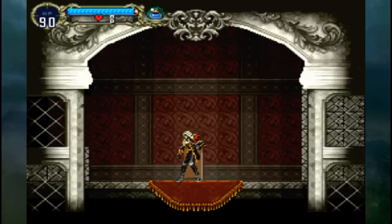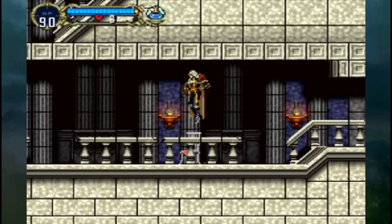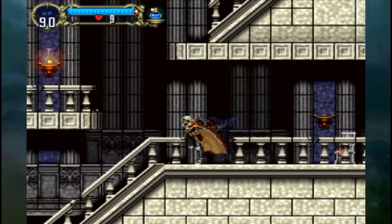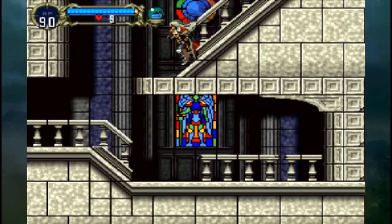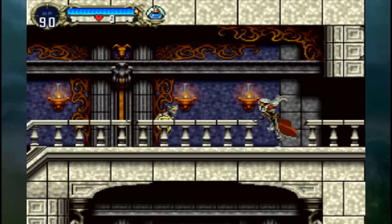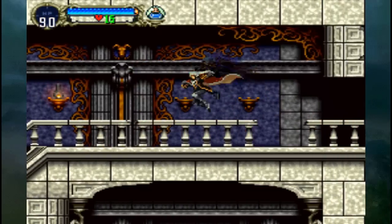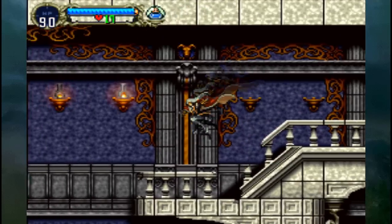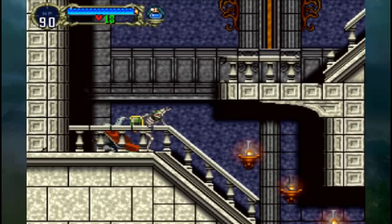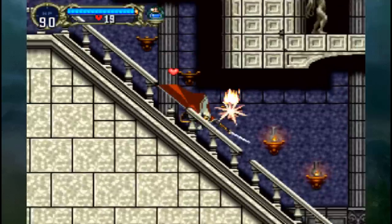Hello! Welcome to part 2 of Let's Replay Castlevania: Symphony of the Night. Where we last left off, we are in the Marble Corridor with our coolly voiced Alucard — that's really nice. We're playing the PSP version, so yeah, that's cool.